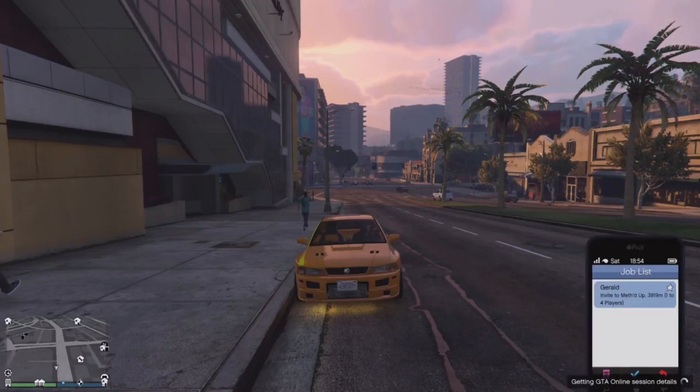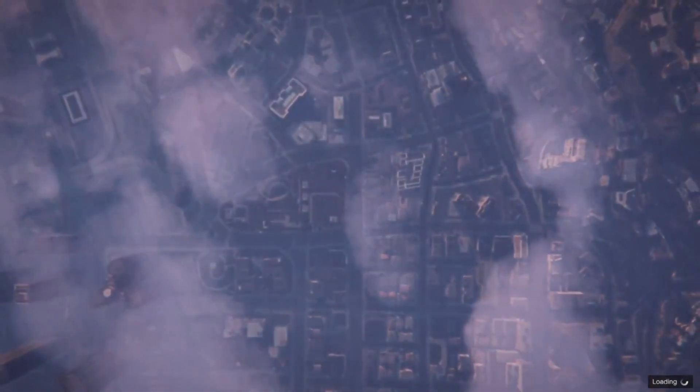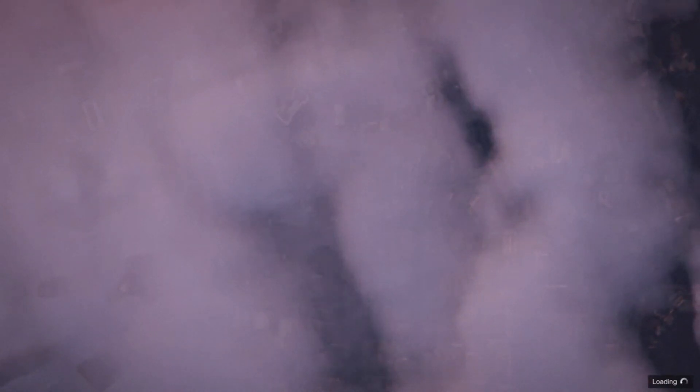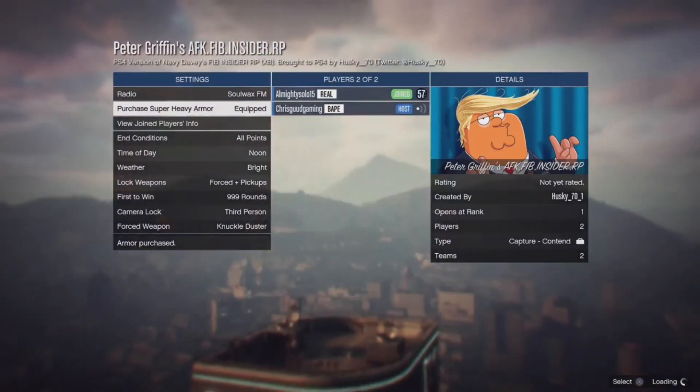First of all, what you want to do is click the link in the description for your console for the AFK job. All you want to do is go ahead and join the job with a friend — you do need two people to do this job. That's why it's probably not too common; I usually do the ones that only need one person because some people don't have friends on GTA.